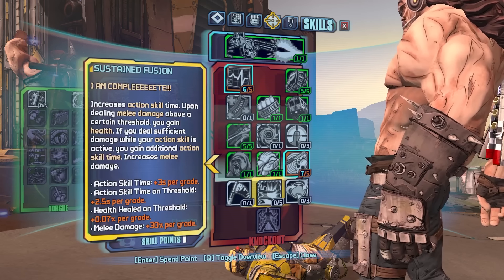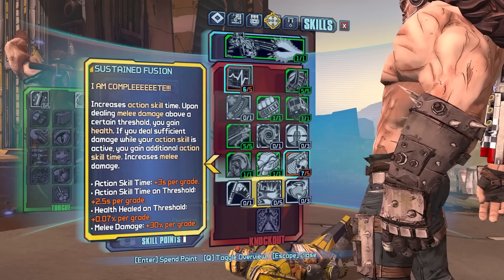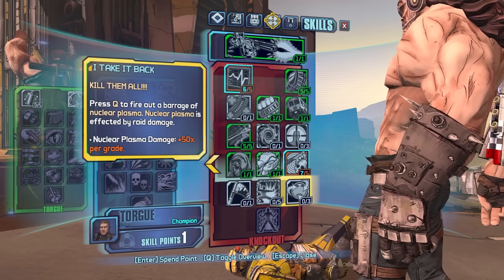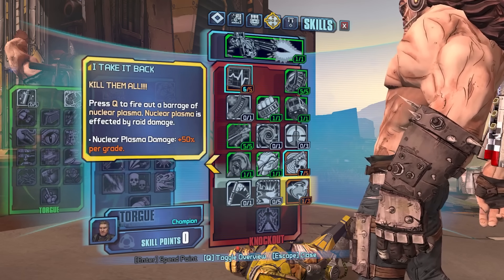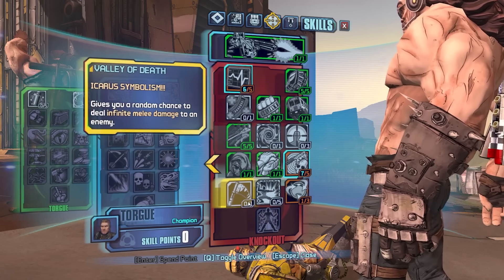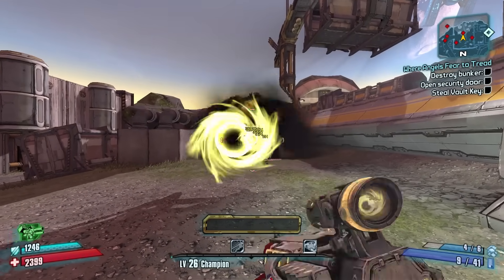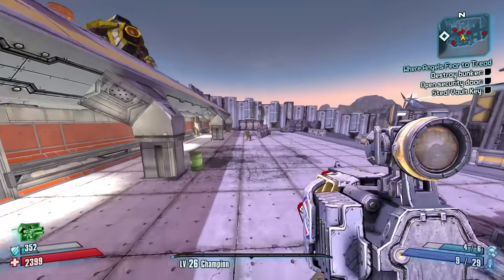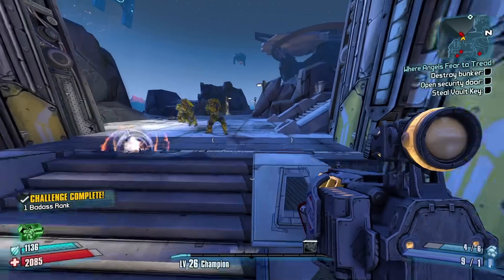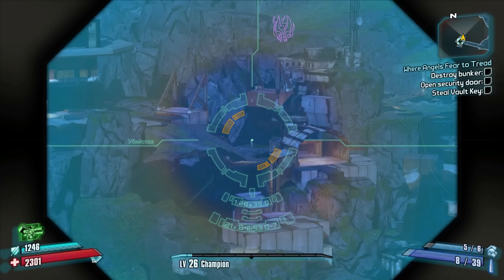Sustain Fusion: increases action skill time. Upon dealing melee damage above a certain threshold, you gain health. If you deal sufficient damage while your action skill is active, you gain additional action skill time. Increases melee damage — not too bad. Press Q to fire out a barrage of nuclear plasma. Nuclear plasma is affected by roid damage. A 1 in 150 chance on that? Dude, that's not super rare. We can maybe farm that for a raid boss. We'll see.